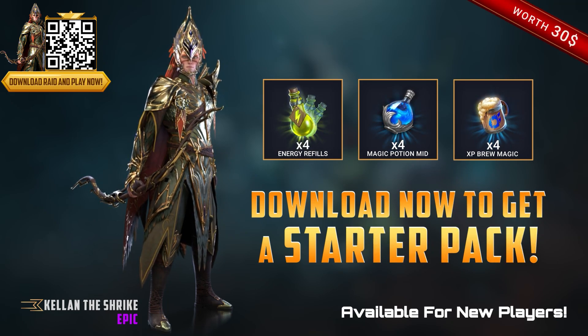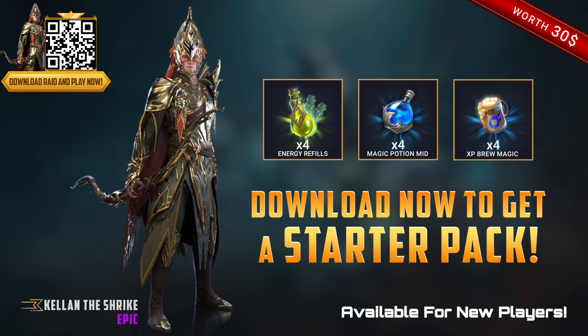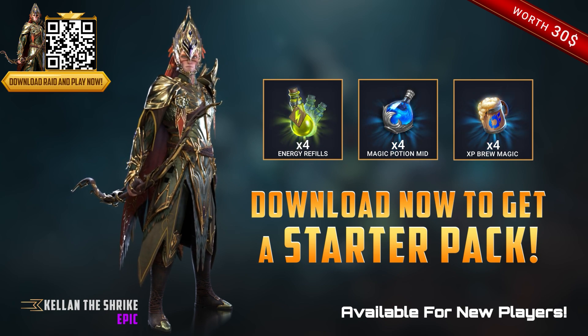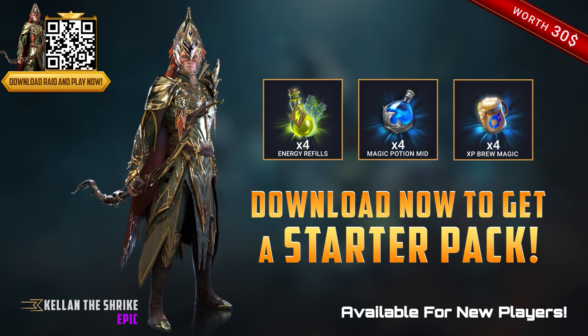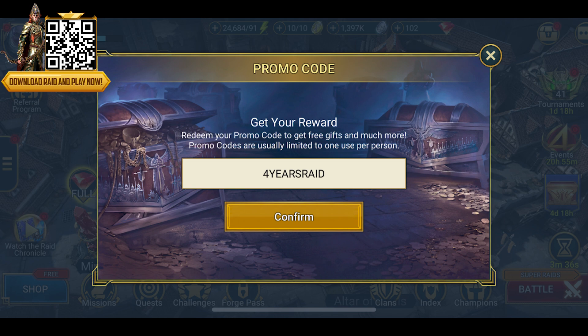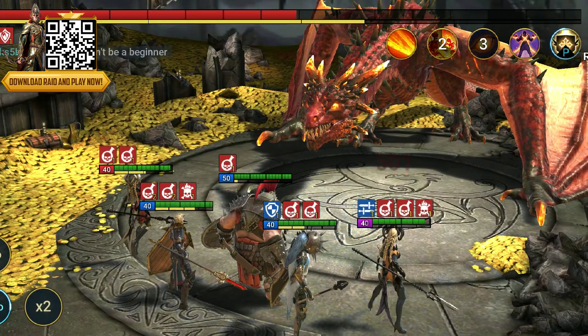With all of this exciting stuff coming to Raid Shadow Legends, if you haven't started playing yet, what are you waiting for? Use my link in the description or scan my QR code to get insane bonuses — an epic champion, Kellan the Shrike, plus energy refills, magic potions, and XP brews. Since it's Raid's birthday, all new and existing players can get a bunch of free birthday gifts. Just enter the promo code 4YEARSRAID to get your hands on four legendary skill tomes plus other useful stuff. Once you're in and crushing your enemies, you can add me under the name I, Solara. Hit my link in the description and I'll see you on the battlefield.